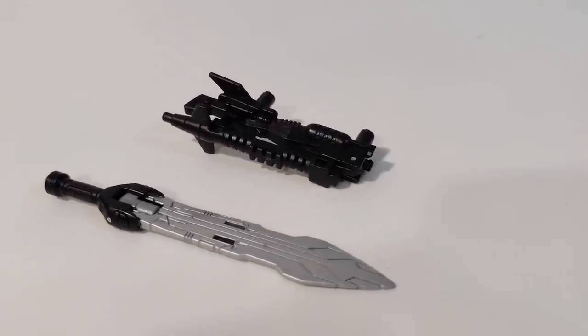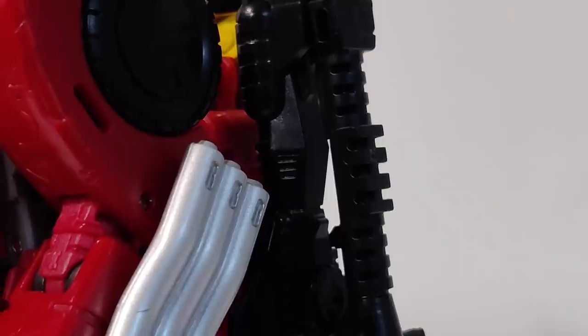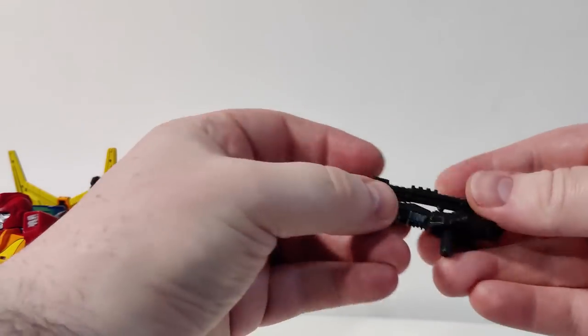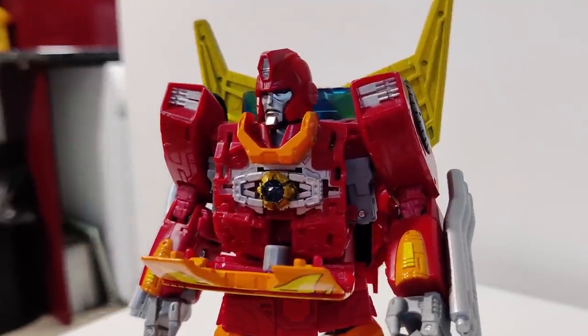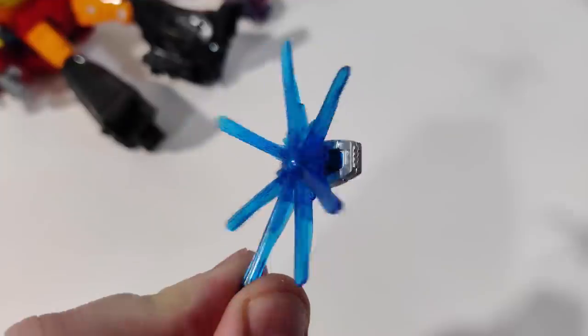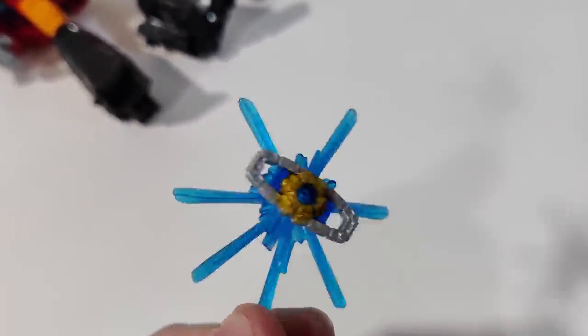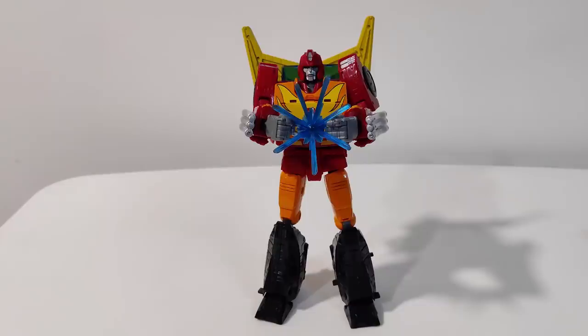You get a sword and gun combo too. The sword is well sculpted and can attach to Rodimus's back. You take the gun from storage on his side and fold it out to its full, surprisingly large size — definitely overcompensating. Open up the chest and you've got this cool little matrix. There's also a blast effect you can use to reenact a big transformation from the movie. Pretty good.